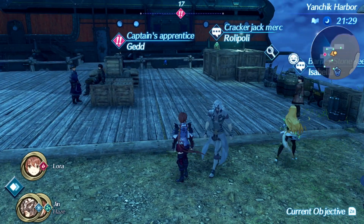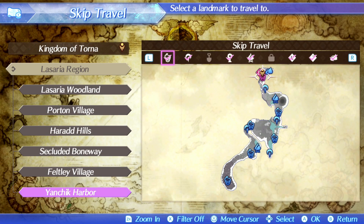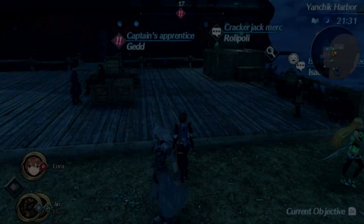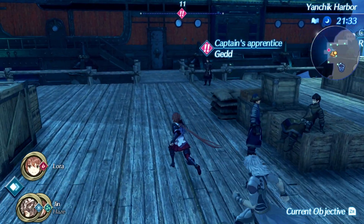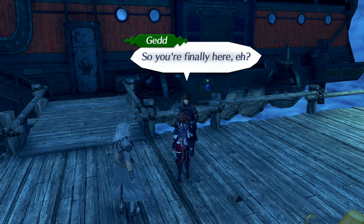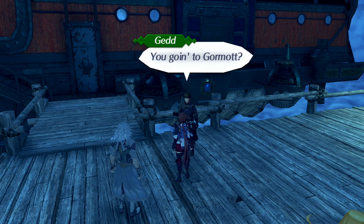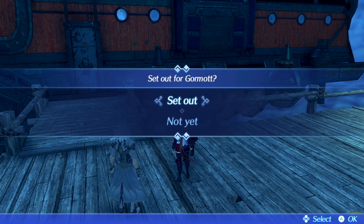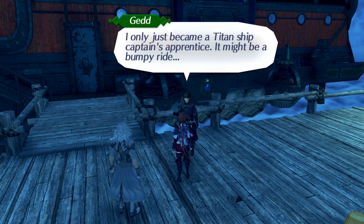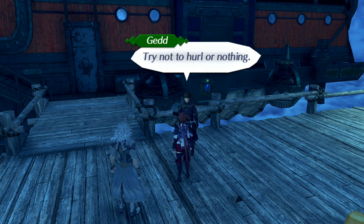Let's have a check on the map if we have any other icons. Nope, I think we're good. We have one area we can't get to yet because we don't have the skill yet, so I'm guessing it's time to go to the next one. So you're finally here - I've been waiting for you. You going to Gormont? Yes we are. Hop on. I only just became a Titan Ship Captain Apprentice, so it might be a bumpy ride - try not to hurl or anything.